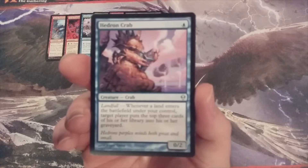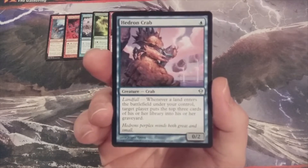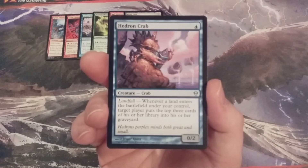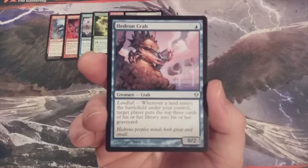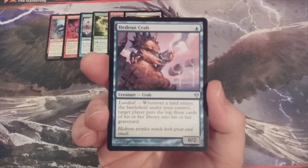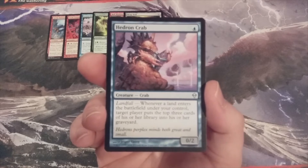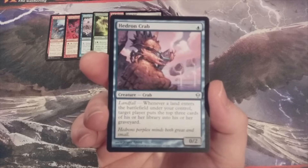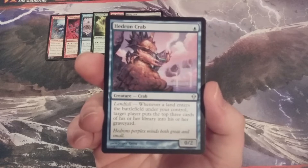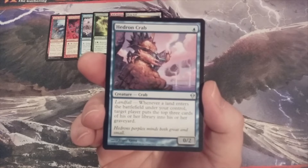Back to Mono Blue, and this time we have Hedron Crab — a 0-2, so it's not going to deal much damage on the offensive front. However, with that landfall mechanic, whenever a land enters the battlefield under our control, we can have target player put the top three cards of their library into their graveyard. It can act as a decent chump blocker for the early turns of the game, and the mill effect is not going to be overly powerful in a format where the entire library is comprised of basic lands. Not every creature in the Momir Vig Cube is uber-powerful.